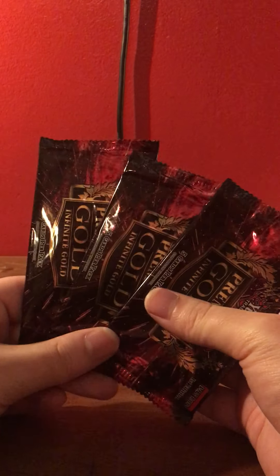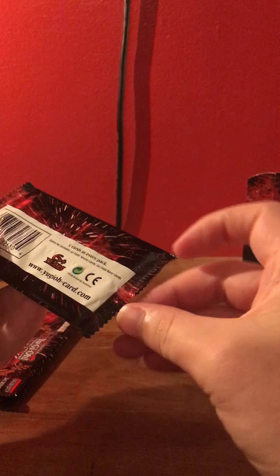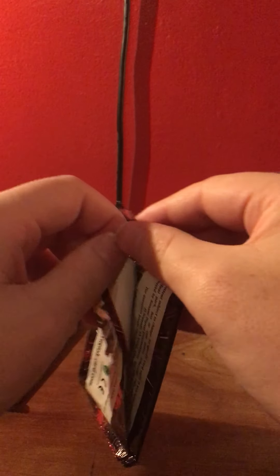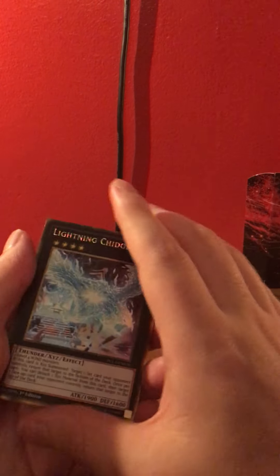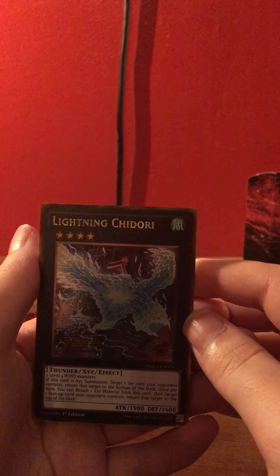So here we go — three packs. Let's see how this thing works. There we go, right there — hitting a pain sight. There we go, that's easier like that, bending a single card. Here we go — Lightning Kid Dory.